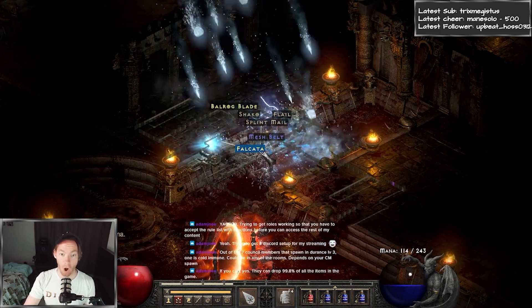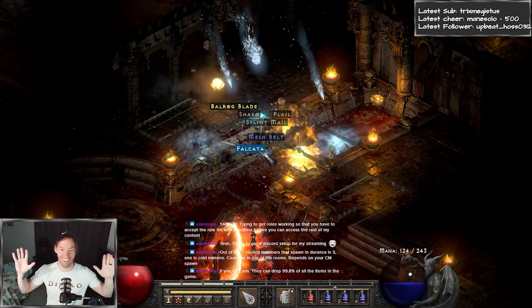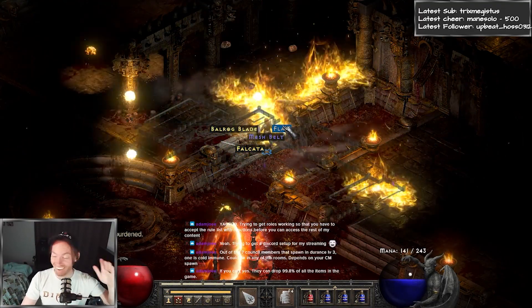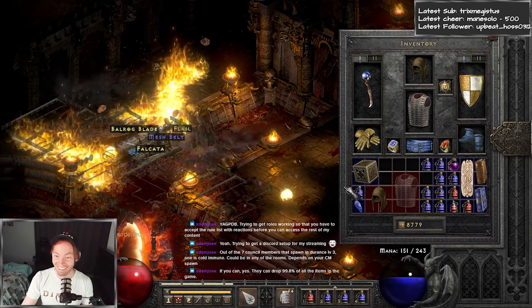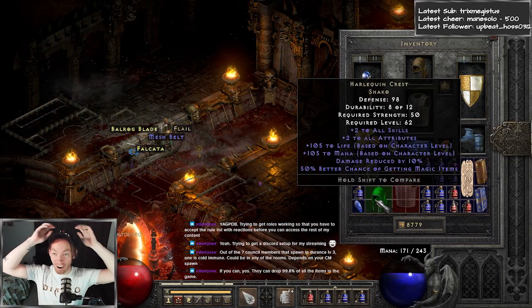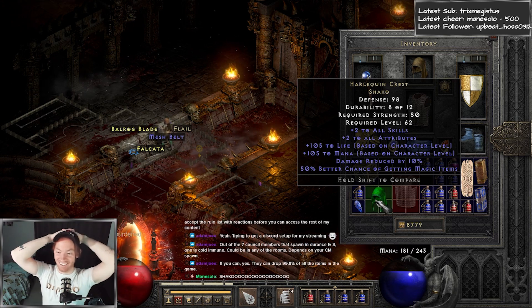What up, Sanctuary? It's Noodle here, back with another Magic Find video for Diablo 2 Resurrected. I did 100 Hell Mephisto runs with my Blizzard Sorceress, with between 250-300% Magic Find in total, and ended up getting some pretty insane drops. I was super impressed with how much of my grail I got to fill out from doing this, so let's get to it!